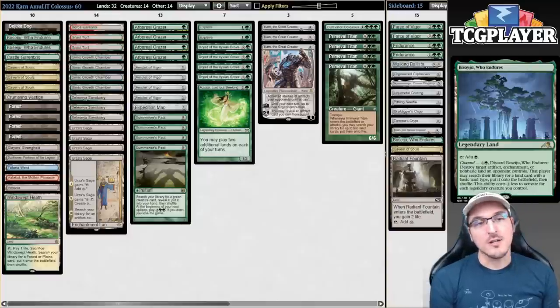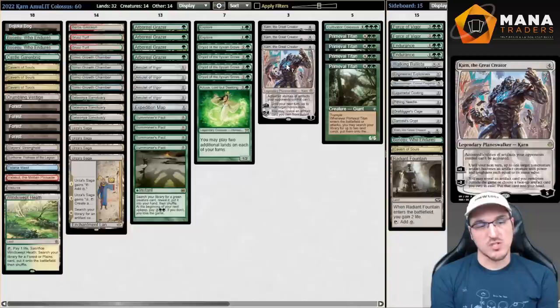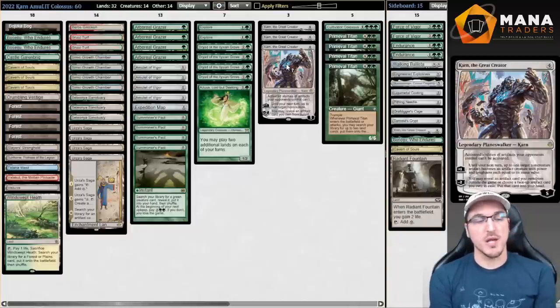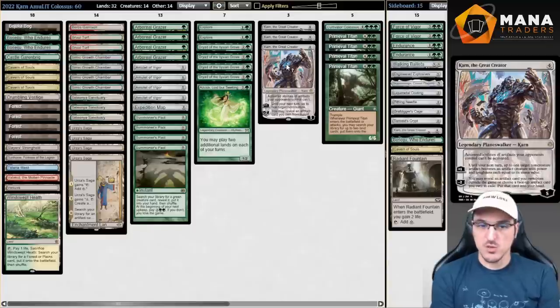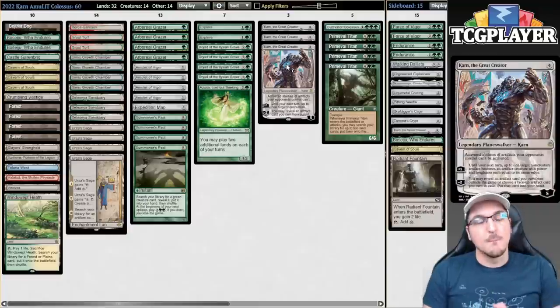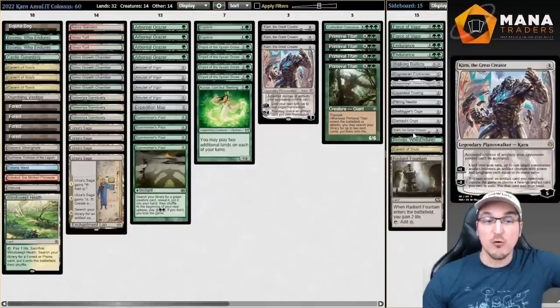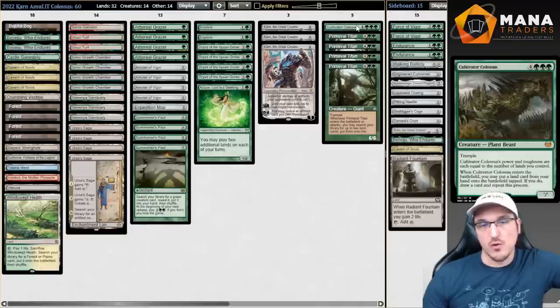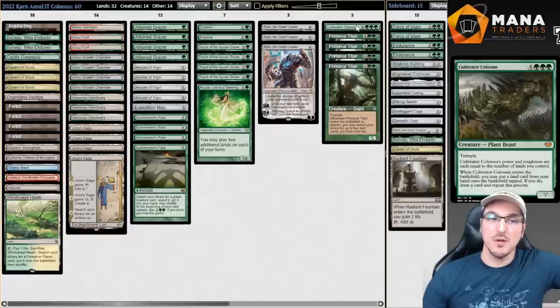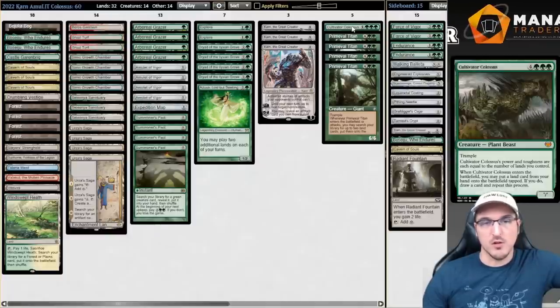We're gonna be looking at Karn the Great Creator in Amulet. I am always a big fan of Karn in Amulet — it works out very well and plays to my strengths as a player. This past weekend, Pond and Wine actually top 8'd the Modern Challenge with a similar deck. I'm playing a split of three Karns in the main deck plus one Cultivator Colossus, with the fourth Karn in the sideboard. Having access to the first copy of Cultivator is very important, particularly in the four-color control matchup, as Cultivator is one of the main ways we can go over the top of what the four-color deck is doing.